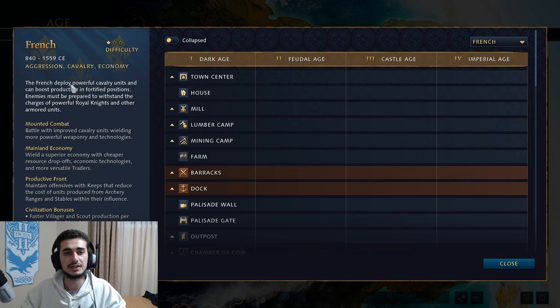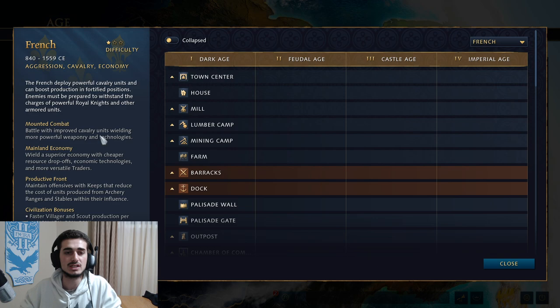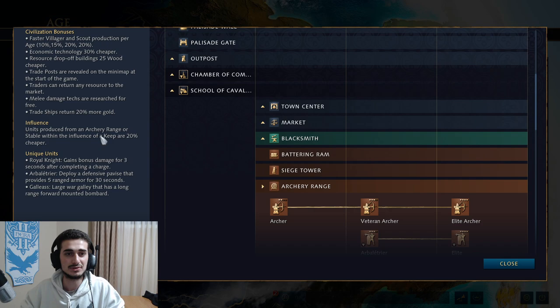The French are described as an aggressive, cavalry, and economic civilization. They give you a summary of what the civ is supposed to be good at, but what we want to know are the stats and the numbers. Their first bonus is that they produce faster villagers and scouts per age — you can produce scouts from the town center — so this just makes your TC work faster. Faster producing villagers is a really good thing because it speeds up your development altogether.